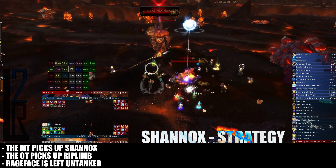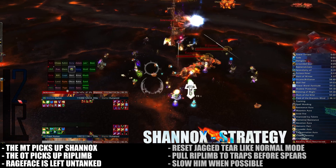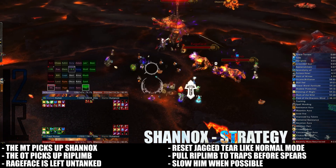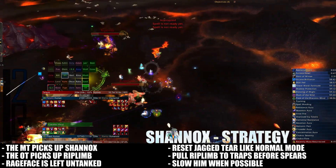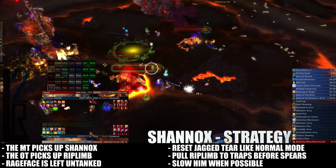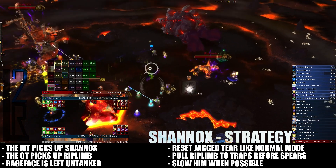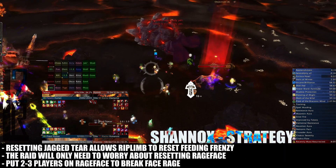Rage Face is still left free to jump around the raid face raging. Your raid will need a lot more space to be mobile during the Heroic version of this encounter. Reset Jagged Tear stacks the same way as on Normal Mode. Kite Ripped Limb into Crystal Prison Traps while the spear is being thrown and slow him down. This will also reset Ripped Limb's Feeding Frenzy buff.